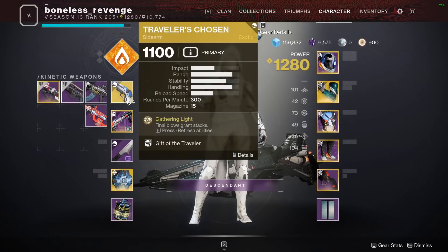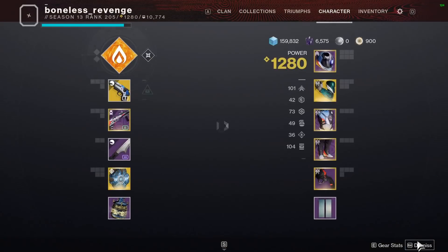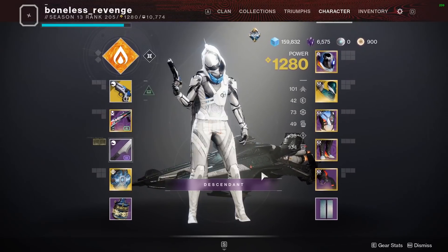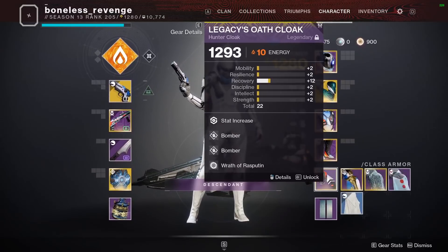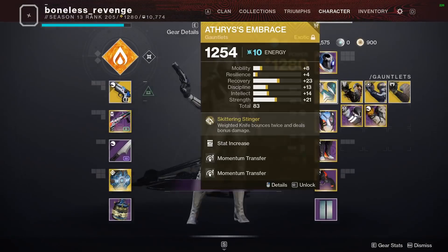So you hit a couple headshots on the Traveler's Chosen, this procs your Weighted Knife — the Skittering Stinger. Once that procs, you can pretty much one-hit kill any orange bar and sometimes even yellow bar enemies in the entire game, as well as having Unstoppable on your knife and two bounces. This right here is really good for PvP, and this right here is really good for PvE — you pick which one you want. You're going to get your super up so fast in PvE, but you're also going to be able to just bonk kids and destroy them with the insane tracking that these gloves have in PvP.